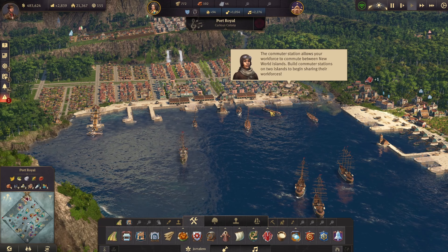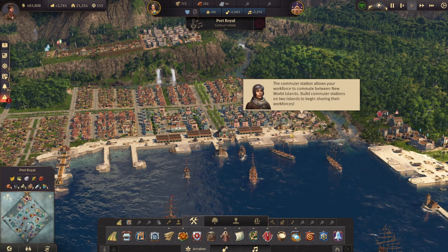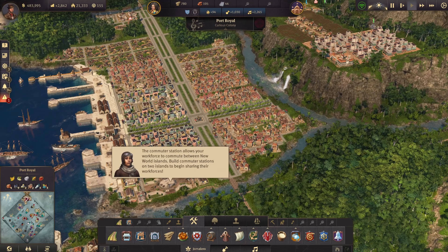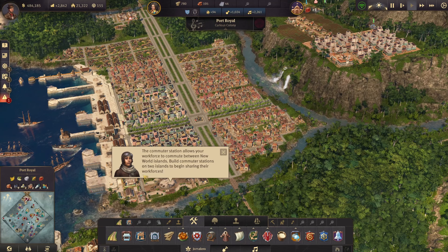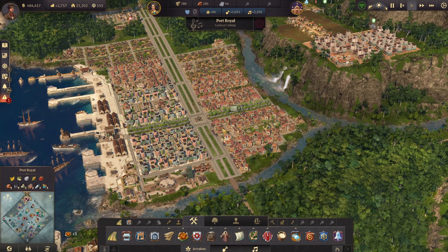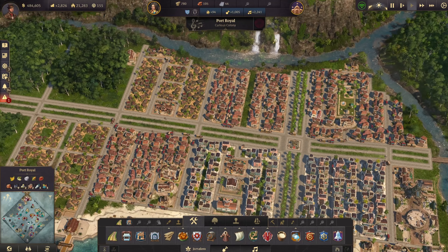Hello and welcome back to another episode of Anno 1800. I'm very happy that you're here and there's a lot of things we actually have to work on. The commuter station allows your workforce to communicate between islands - yeah, I know, it's very self-explanatory, that's what was told before.